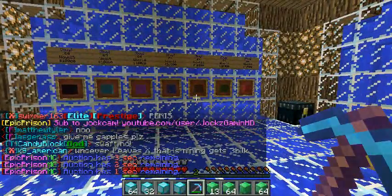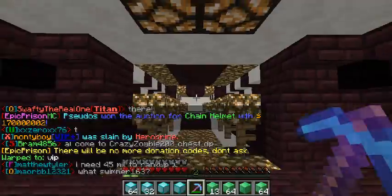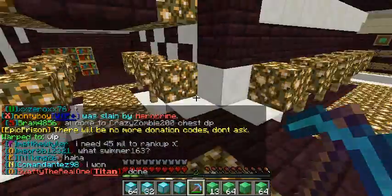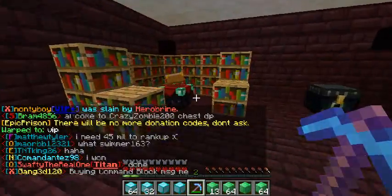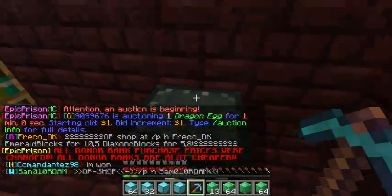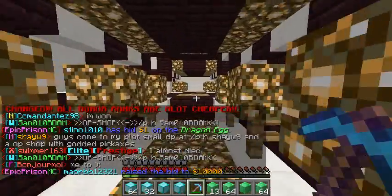And then the second one, which is ten dollars, is VIP. Now in VIP you get a basic crafting table, and you also get an ender chest. I have a bunch of stuff in my ender chest.